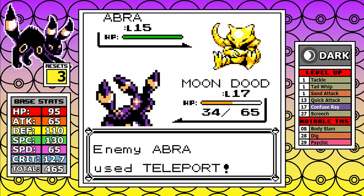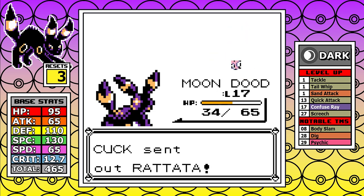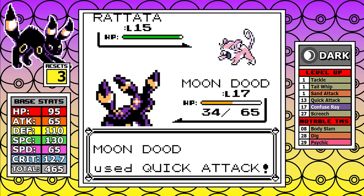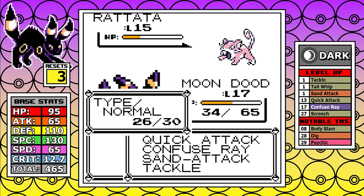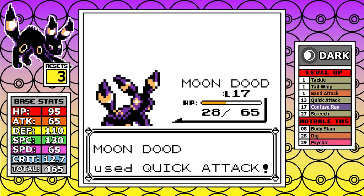As for Abra, it can't hurt you so there's not much to say — it just takes extra time because I took a Sand Attack earlier. For the Rattata, I go straight for damage; I'm tanky enough to survive whatever it throws. I take it out without anything interesting happening, and now we can get into the boogeyman of this particular Sanque run: the rival having Charmander.